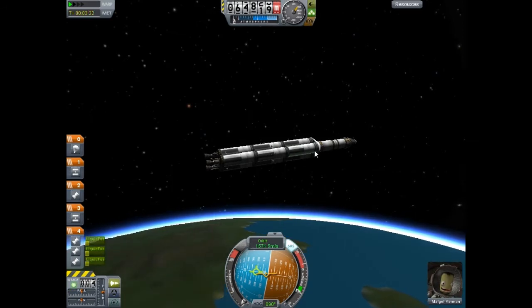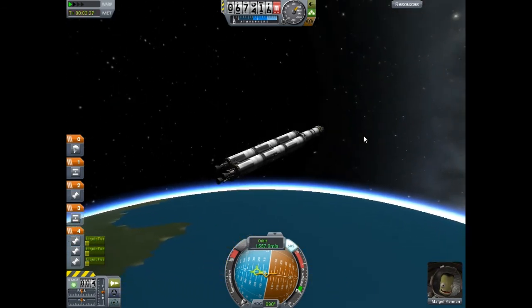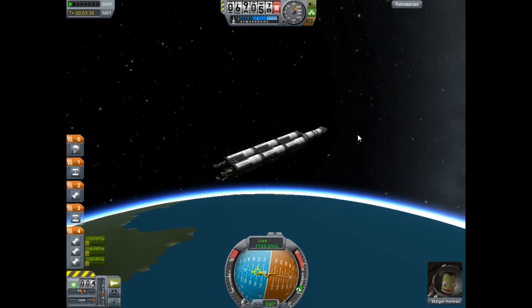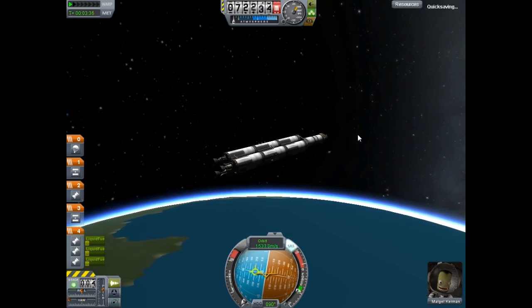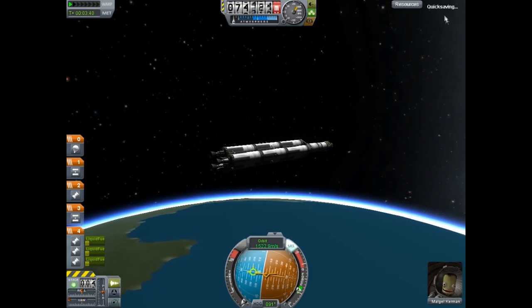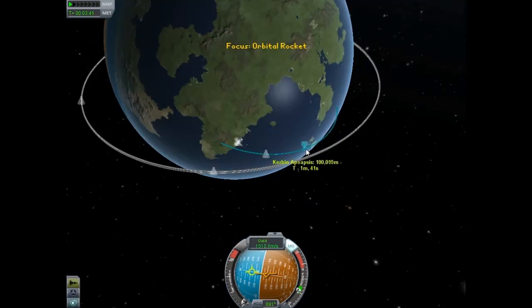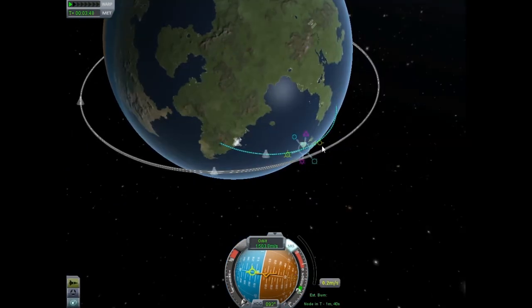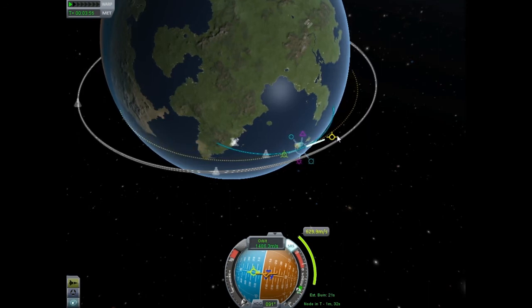Now we are going to leave the atmosphere. We're going up pretty quickly, so I don't need to worry about time accelerating. Once we leave the atmosphere, I'm going to set up a maneuver node at apoapsis — that maneuver node will show us when we need to burn to get our periapsis out and get our orbit circular. I just quicksaved — that's a good habit to get into. You can quicksave by hitting F5, and by holding F9 you can reload that save. Here I'm bringing out the maneuver node; it's pretty easy to operate, just dragging it out, and we're circularized.